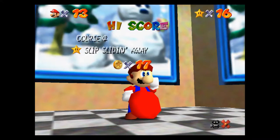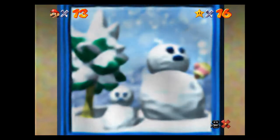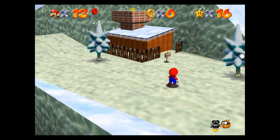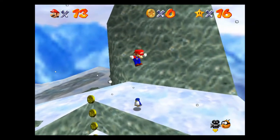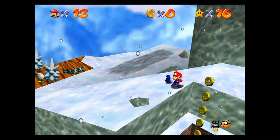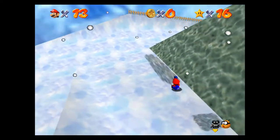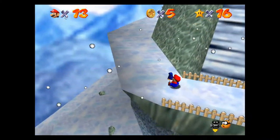We'll move right along to power star number two — Little Penguin Lost. So for this one there is an imposter. There's this little imposter right here, but he is actually the correct penguin — I got it backwards. This is the actual penguin that we want to take all the way down the mountain to his mama. So we're going to grab this penguin and make our way on down, and I'll show you the other imposter.